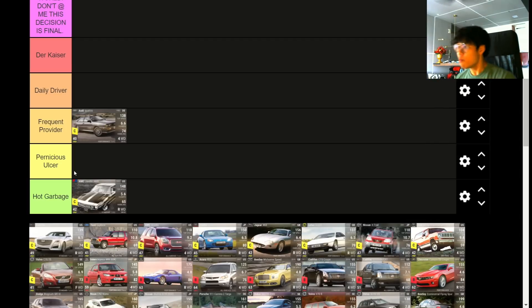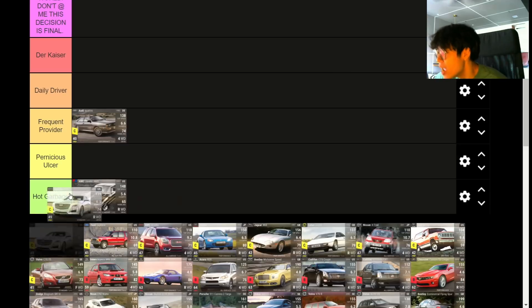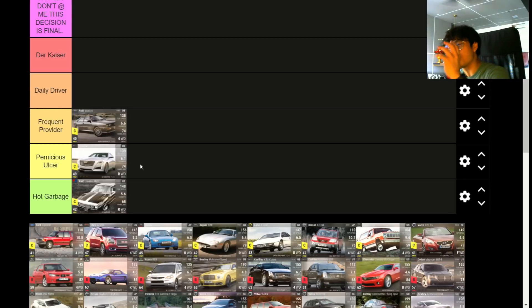Next is the Cadillac CTS at RQ 49, with 55 MRA — atrocious MRA. It's a saloon, freedom ground clearance, standard tires, doesn't handle as well as the competition, very heavy at 1,751 kilograms. Pernicious Ulcer — it's not completely useless but it's verging on Hog Garbage. If I want a standard tire super rare, I'd use the Ford Flex for American, or the Subaru Levorg, or even the Chrysler Crossfire over the CTS.